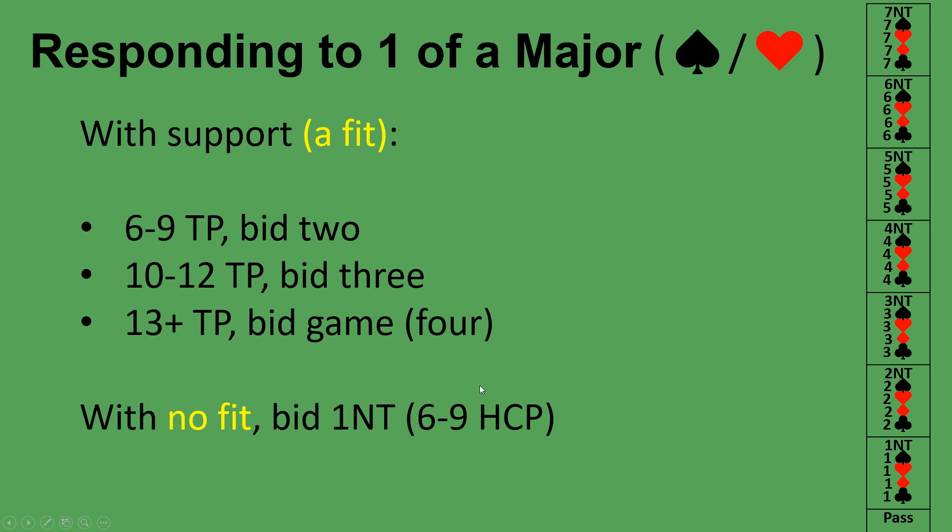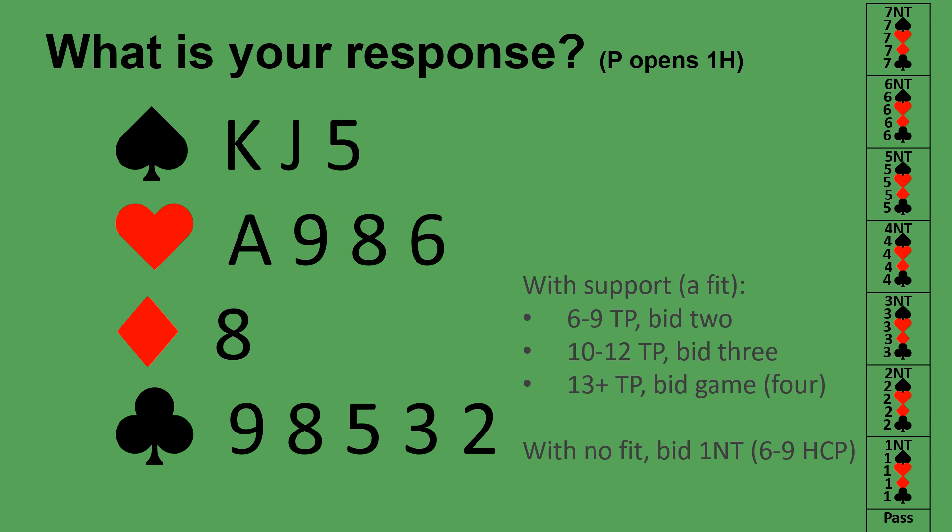Now I'll tell you what to bid when your partner has opened one heart or one spade. Because we're playing five card majors, when your partner opens one spade or one heart they are promising at least five of that suit. You only need three cards in that suit for a fit. When you have at least three, you have a fit — add your distribution points for total points. With six to nine total points bid two of the suit; with ten to twelve total points bid three of the suit; with game points — at least 13 total — bid four of the major. Without a fit, bid one no trump with six to nine high card points.